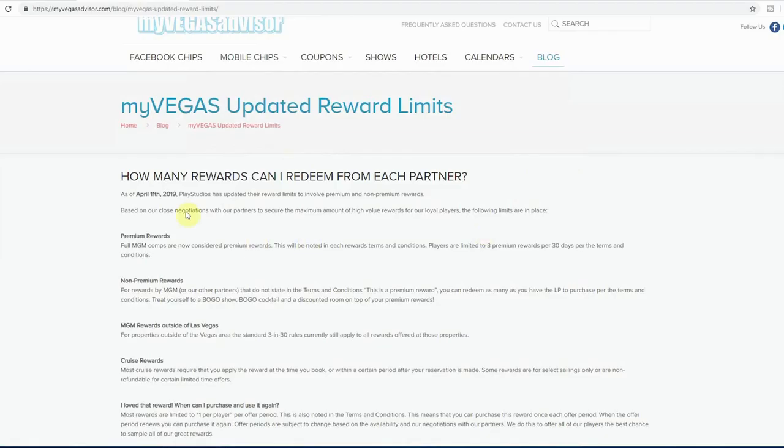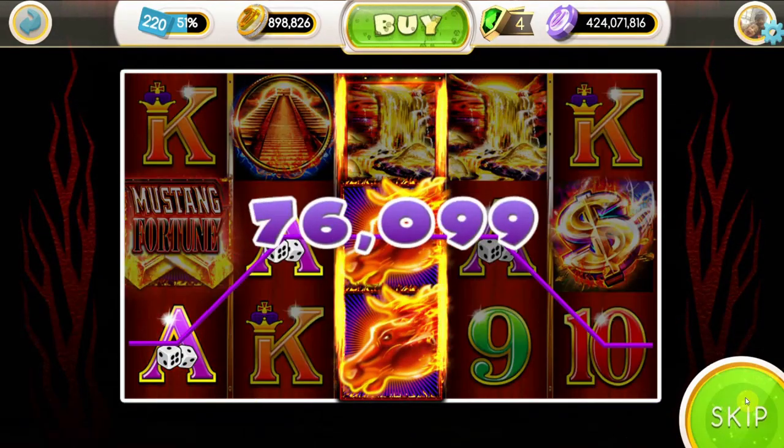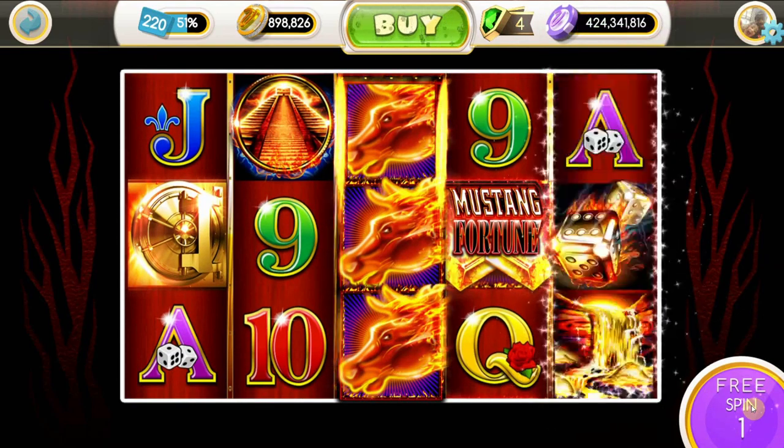Non-premium rewards are defined a little differently. For rewards by MGM or our other partners that do not state in the terms and conditions this is a premium reward, you can redeem as many as you have the loyalty points to purchase per the terms and conditions. Treat yourself to a BOGO show, a BOGO cocktail, and a discounted room on top of your premium rewards. Keep in mind this applies to all MGM/MLife properties and rewards on the Las Vegas strip. Cruises and international rewards still have different rules outlined in the terms and conditions.